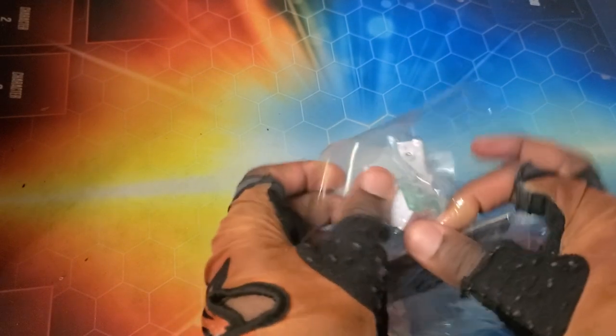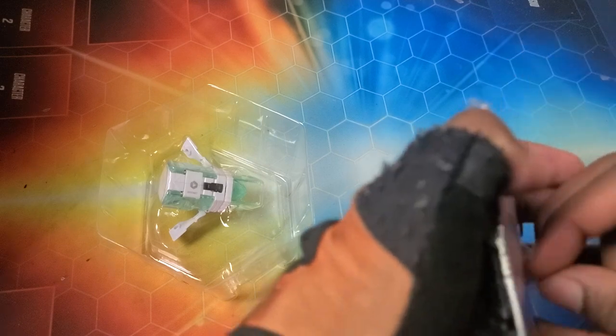Alright, without further ado, let's get into it! Opening it up — getting the cards out. So we get two cards: one of them is an ability card or action card you can put in a deck. It's set up with the Geogon Rising set.